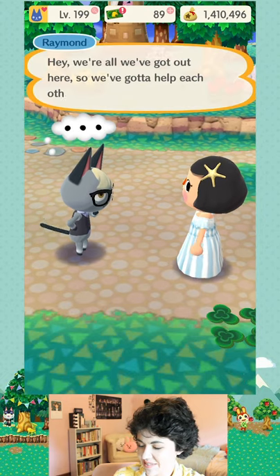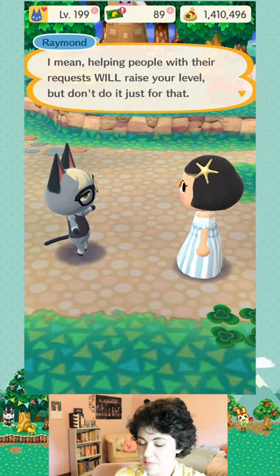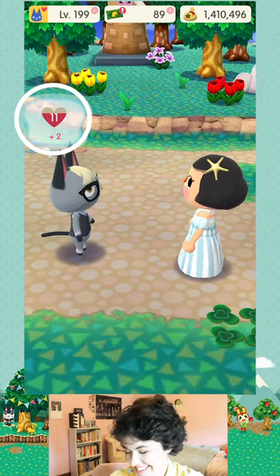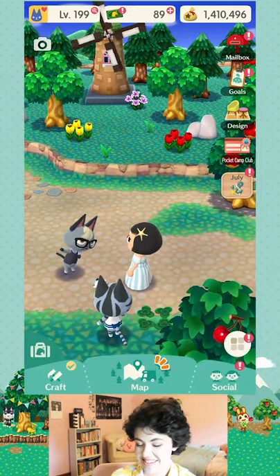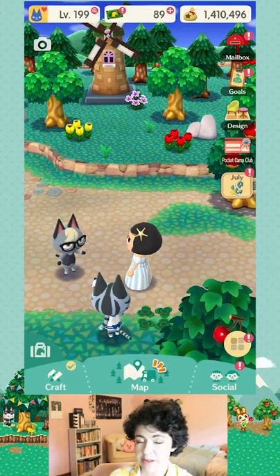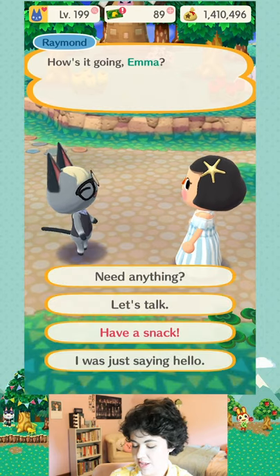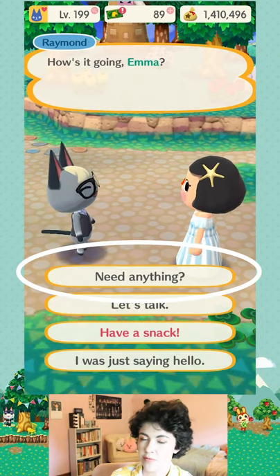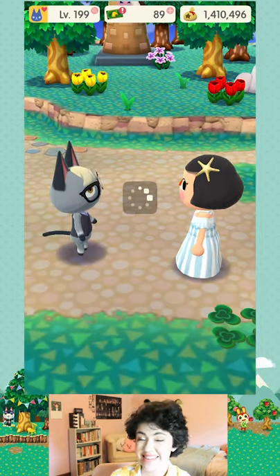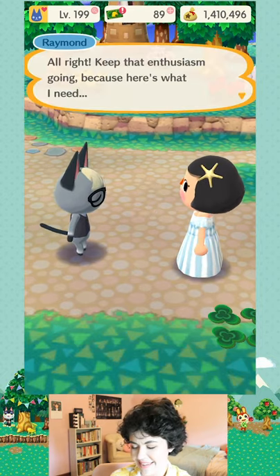Raymond's catchphrase is about helping people with their requests to raise your level — but don't do it just for that, do it for the loot. We got two points just for talking to Raymond. If you want to fulfill more requests from Raymond to level him up, you can use a request card. I can use one request ticket to get three more opportunities to get the loot and level him up.